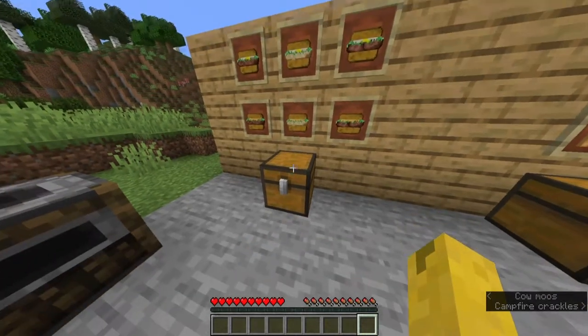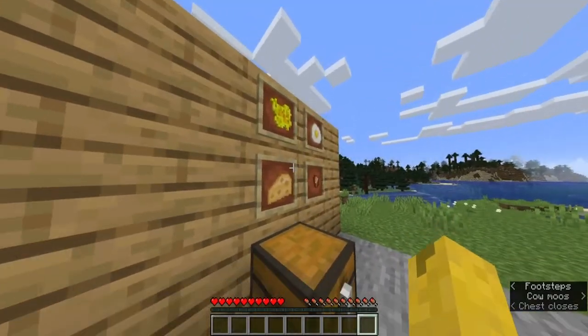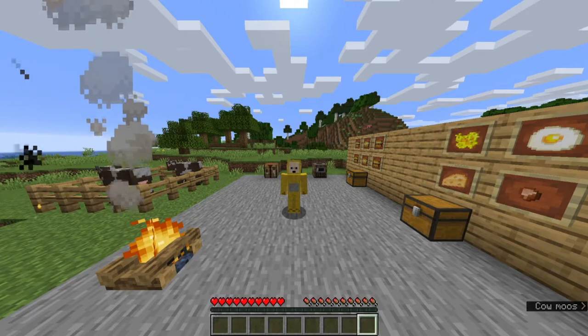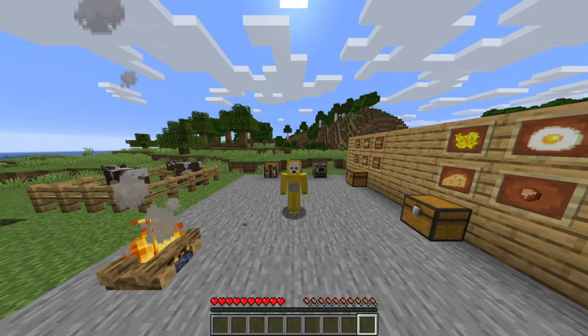Burgers can be crafted using bread, meat, and eggs or cheese. As of version 1.3.0, you can craft a beef, pork, or mutton burger. It's up to you to decide if you craft it with a fried scrambled egg or cheese.